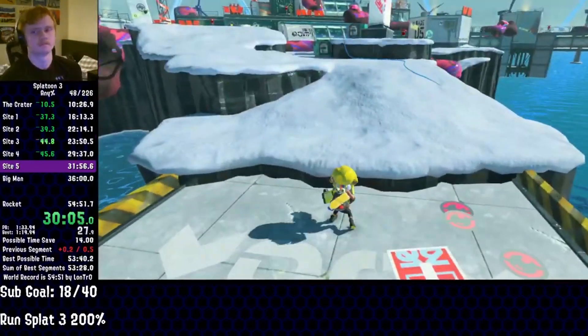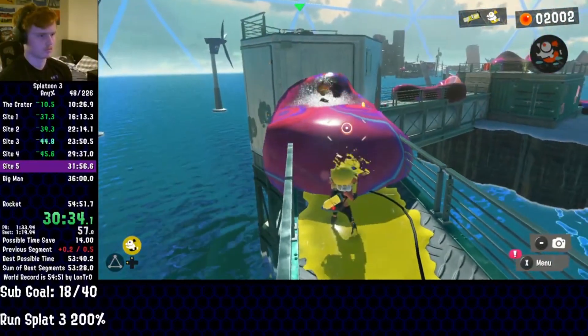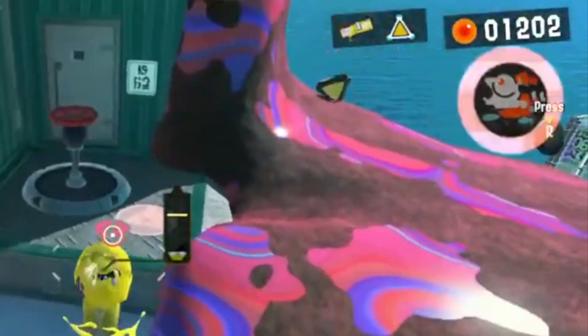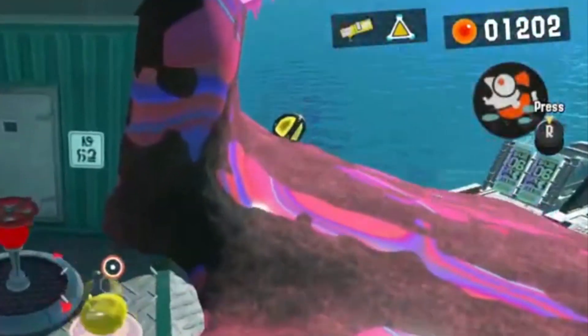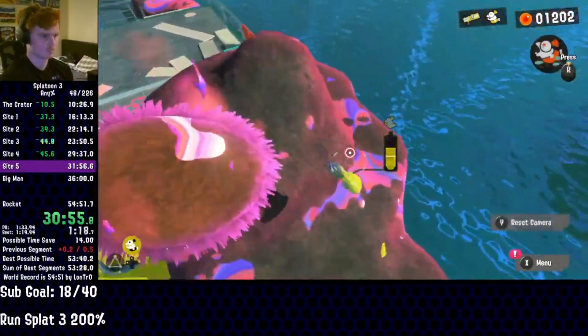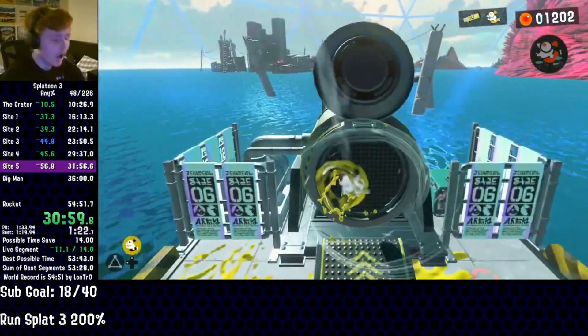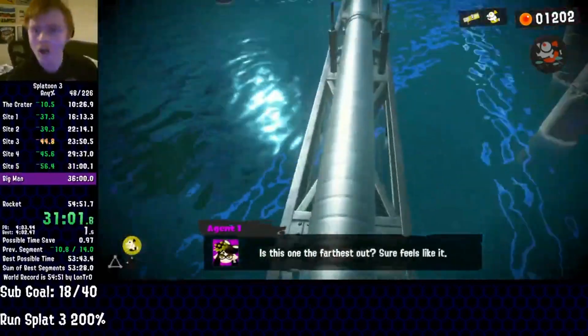Getting to site 5, Lontro uses some of his stockpiled eggs to get around some enemies, before employing the other trick mentioned earlier to get past some Murch. There's a small patch of land you can spot bomb, and with a rail time roll out of your geyser, you can survive and skip the entire area. From here, he jumps into another pipe, finishing the site in 90 seconds.